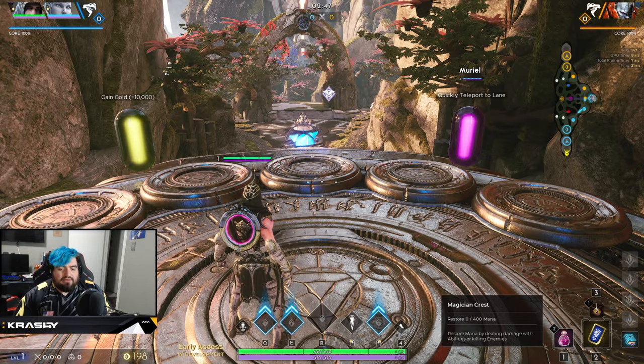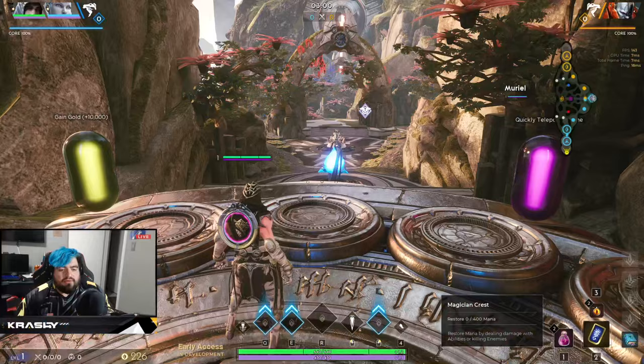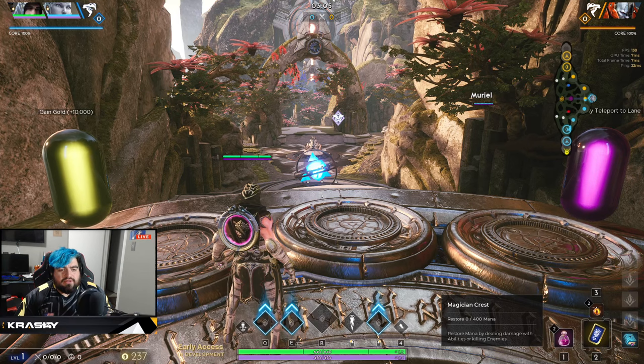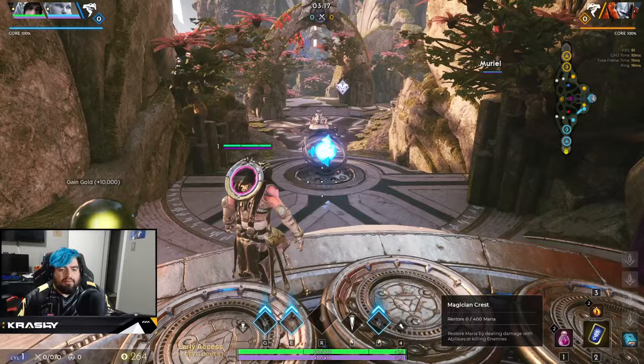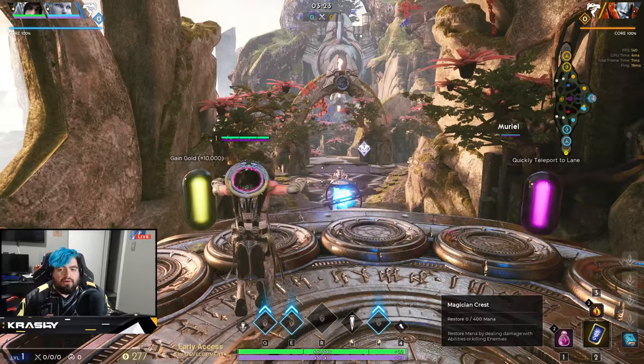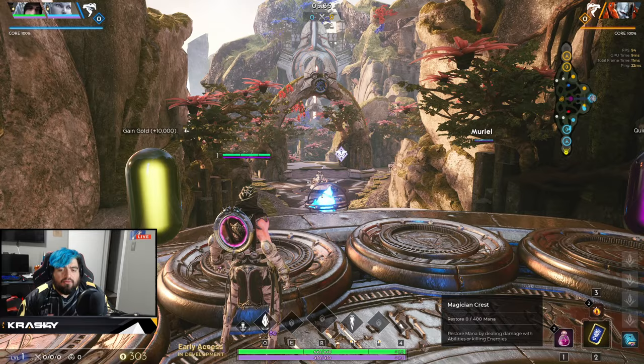Here we are in game. You can see the blue triangles on my abilities at the bottom of the UI, but if I press Q, E, or R, nothing happens. That's because if you hold down the Control key, you'll see at the top right it says 'unspent ability point' — you have to level your ability. At level one, all I have is my left click and my blink. I hold down Control and press Q to unlock it. Now let's move toward the lane.